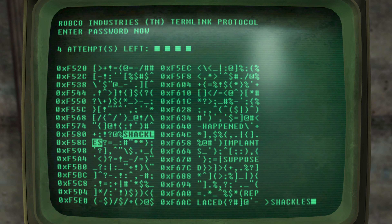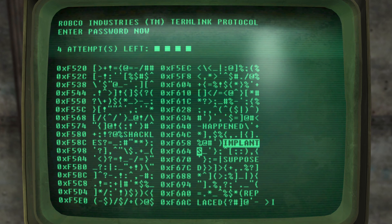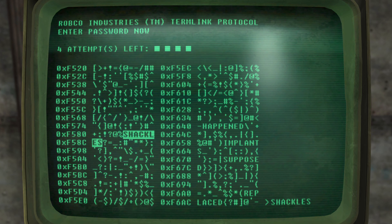Embedded within these two sides are words. For example, that says 'shackles', and if I select another word: 'happened', and another one: 'implants'. All of these words are possible passwords to this terminal, and if you select the right word it will give you access to opening this terminal — i.e., hacking the terminal.